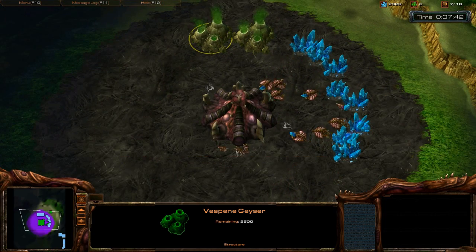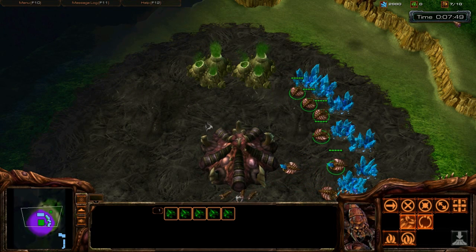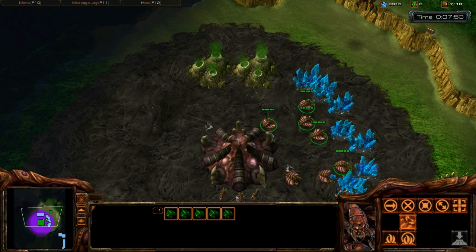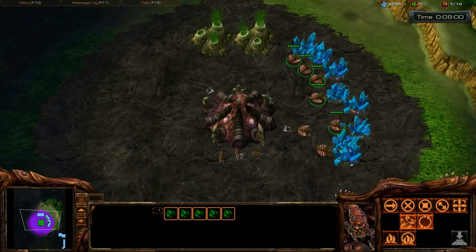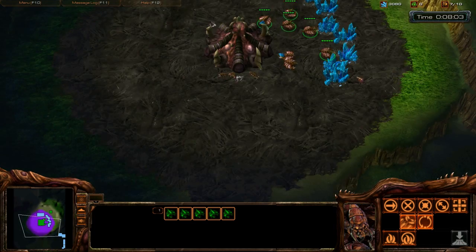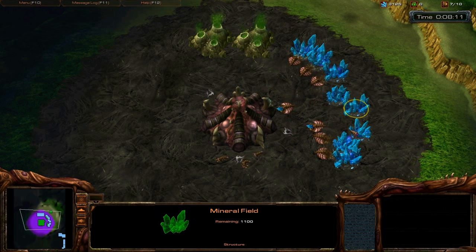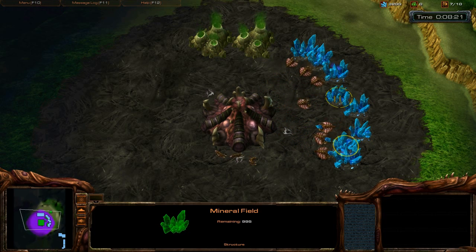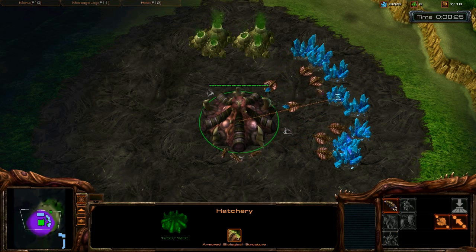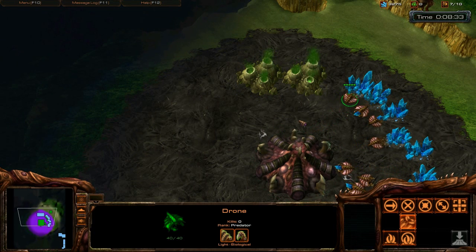This is Vespene Gas, which is another type of resource you use in StarCraft 2. Up here I have quite a bit of minerals — these guys have been mining for a while. Your minerals are shown at the top in the little blue box. You have to harvest minerals from these mineral fields, and it's a limited amount — this patch has 1060 minerals remaining. Similarly the others have around the same amount.